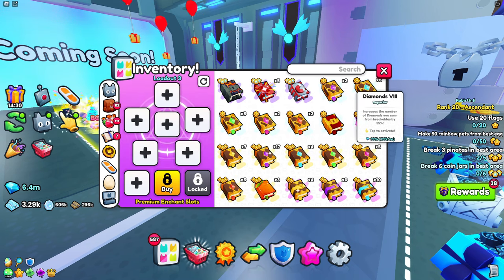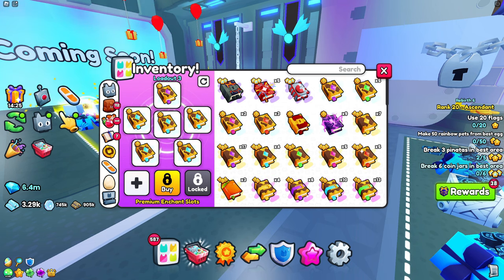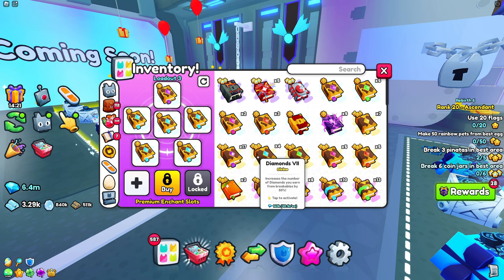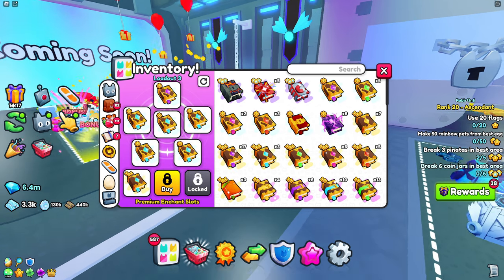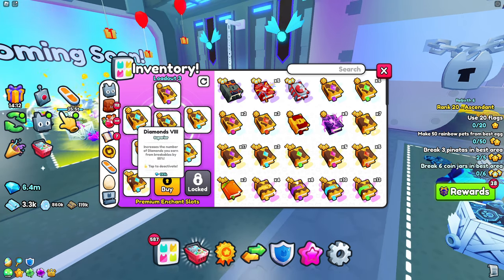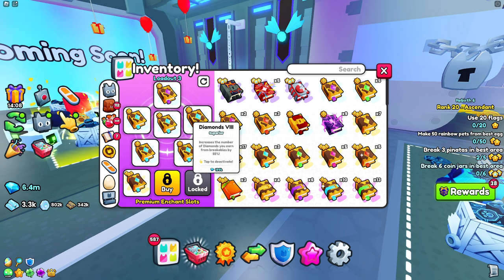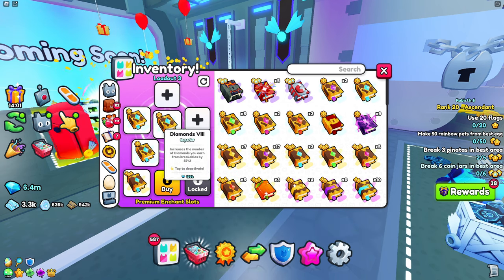Many of you think you should just stack a lot of diamond books if you want diamonds, but I warn you — do not do this. The compound effect is going to be a whole lot worse than if you just put like two of them. The max is three before it lessens the effect, so never stack more than that.